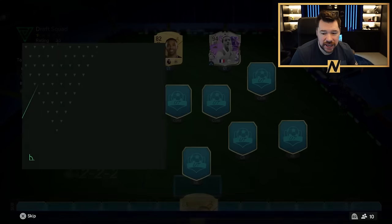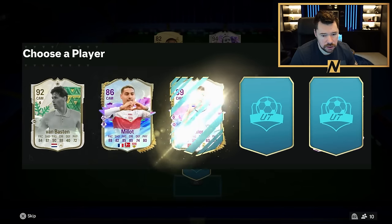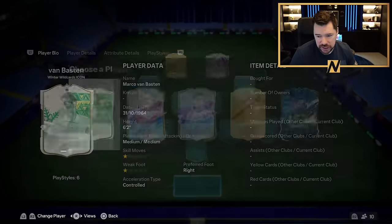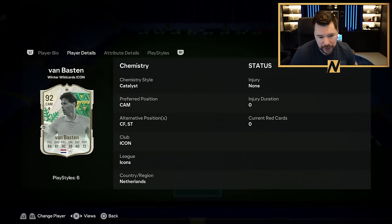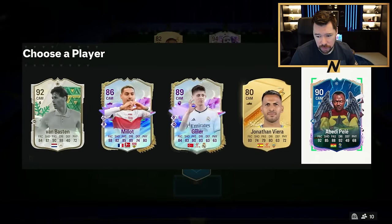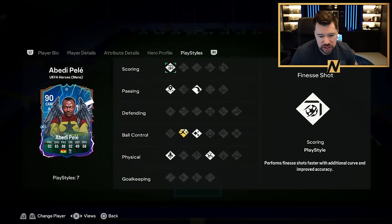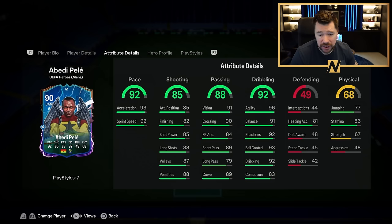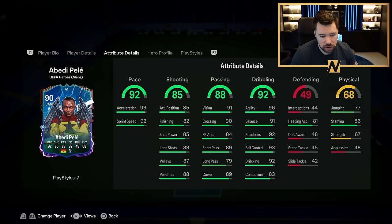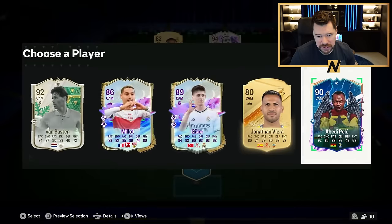Let's get our first CAM. I actually might take Abedi Pele — 4 star 4 star on Van Basten, can also play striker, has ping pass plus which is really nice. Or Abedi Pele with long ball and incisive pass, quick step plus with rapid, acrobatic, 4 star 4 star as well. Artist chem style would be good for that passing and dribbling. Yeah, let me take Abedi Pele here.